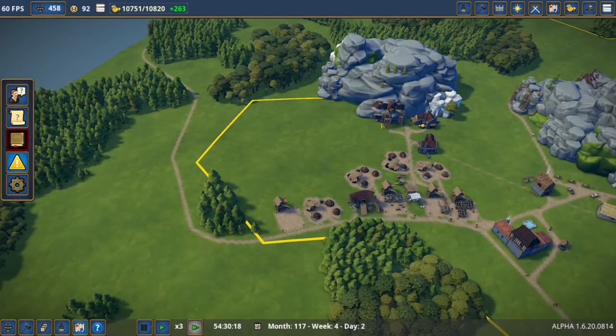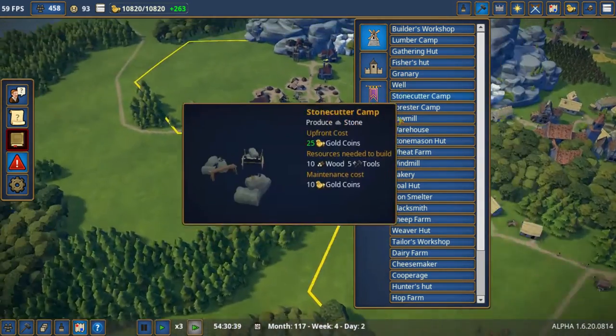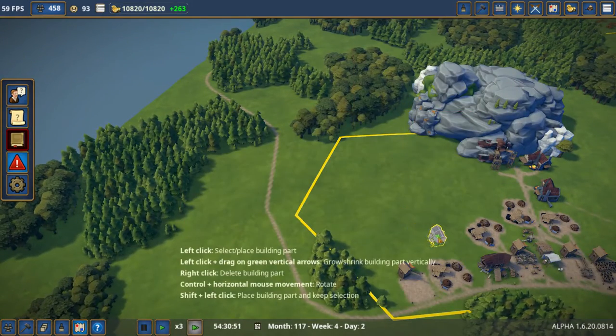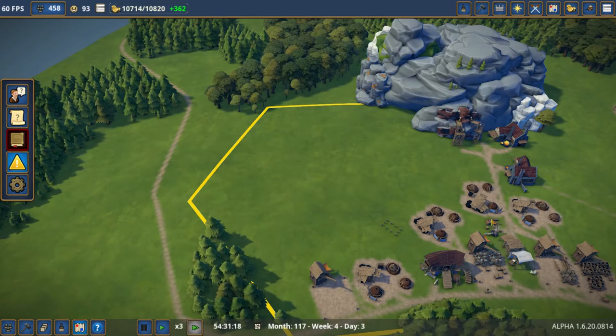Bad weather's coming. Okay, they completely wiped out that forest, didn't they? I don't even know if I want to do anything right there. I might just put a forester's camp right here — just have that as a reusable wood supply.